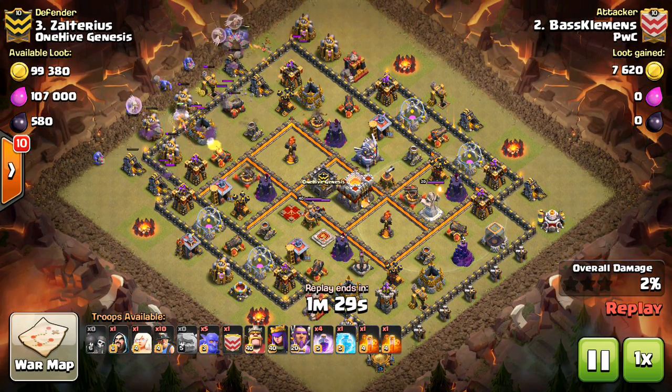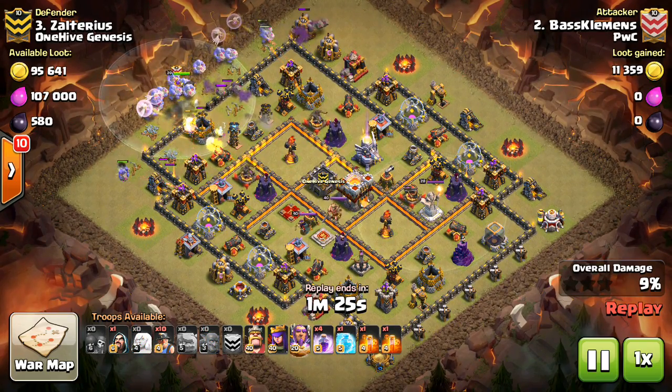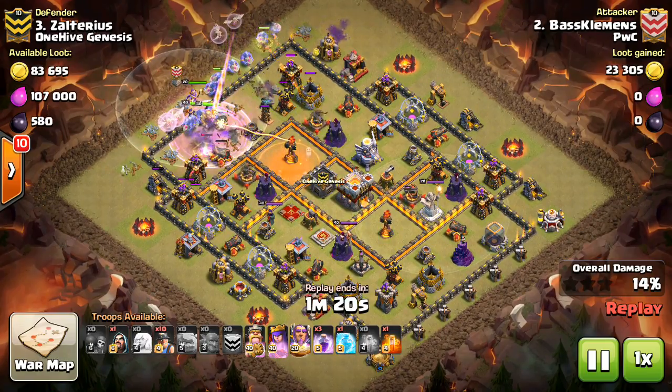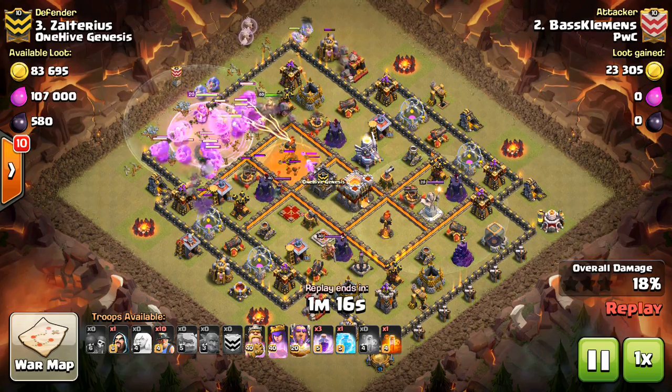On this one, he drops down the golem with a few healers on it, then the bowlers kind of all around like a wall of them to clear out a funnel, and the main group of bowlers up the middle along with all three of his heroes. He rages them up, has the pre-poison, doesn't have any jumps — take a look at that.